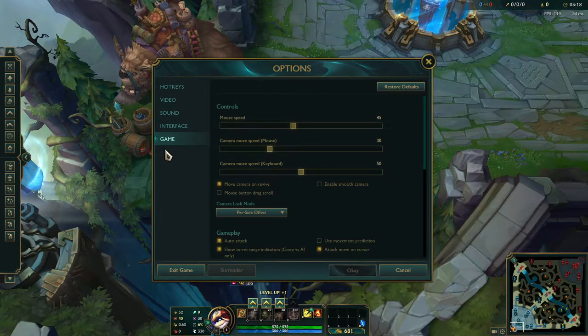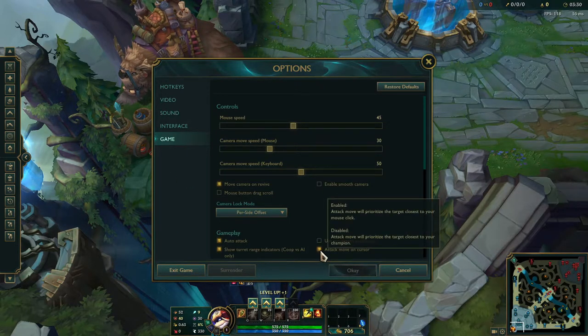There are three things in the gameplay options. One: auto attack. Two: attack move on cursor. Three: treat target champions only as a toggle. The first one, auto attack, will auto attack anything near you as long as you're not moving.